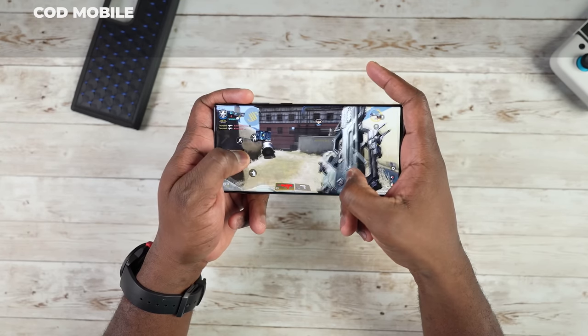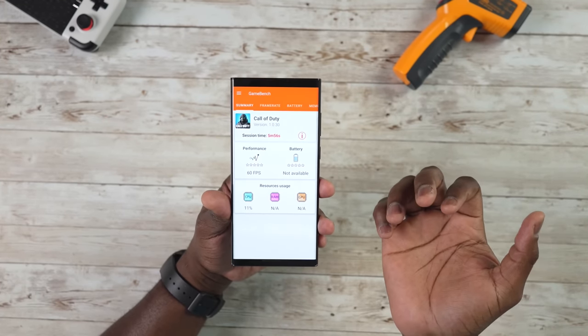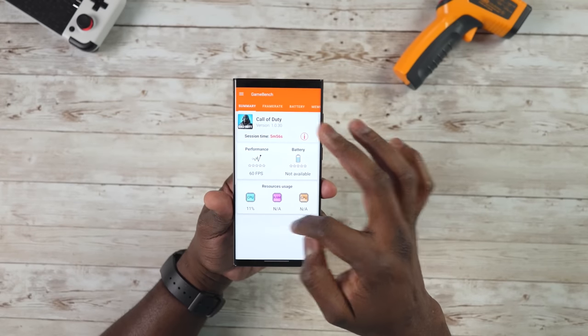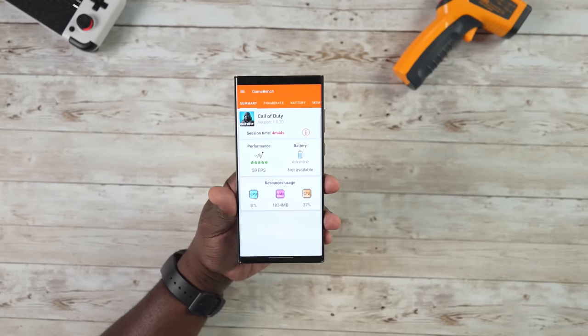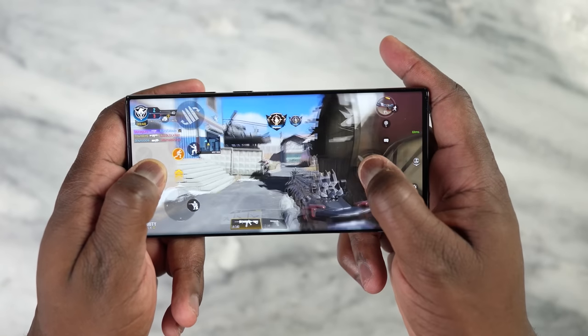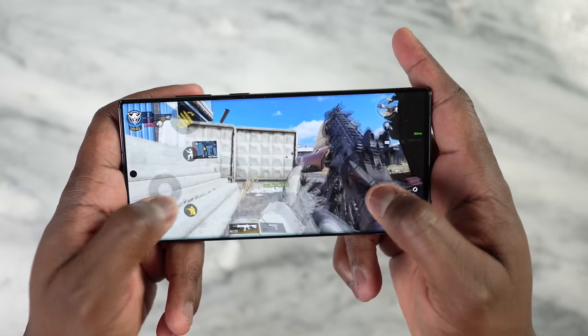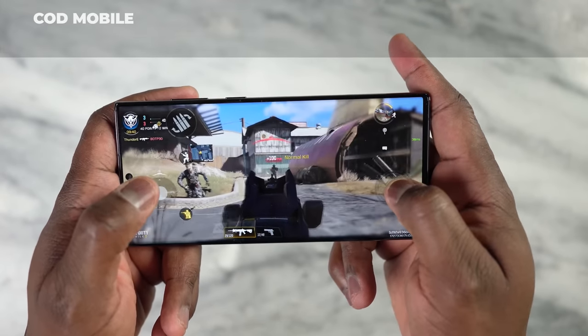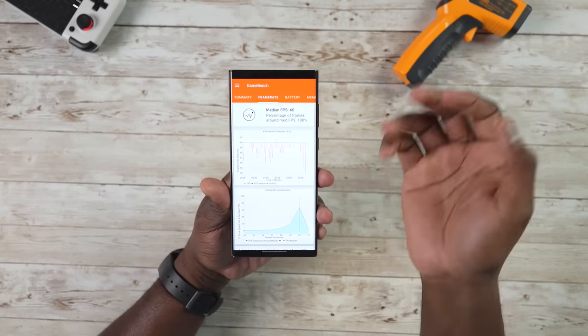The first game is Call of Duty Mobile. I used GameBench Pro to measure the benchmarks and ran three gaming sessions — all at 60fps. RAM usage was about 1,034 megabits, GPU around 37%. Frame rate was 59fps for 89% of one session, and 60fps 100% of the time in the others. Call of Duty Mobile ran very well.